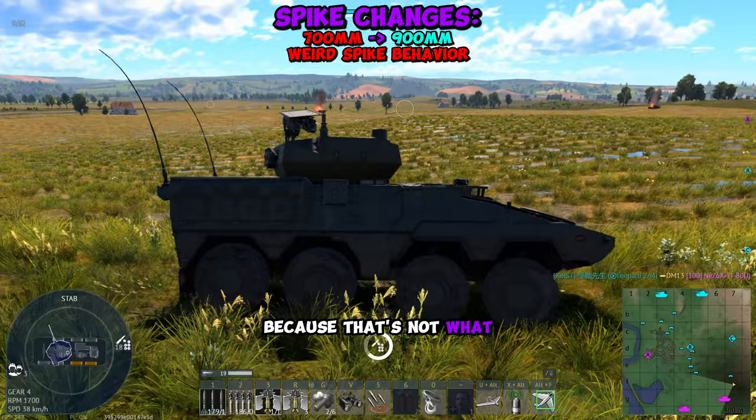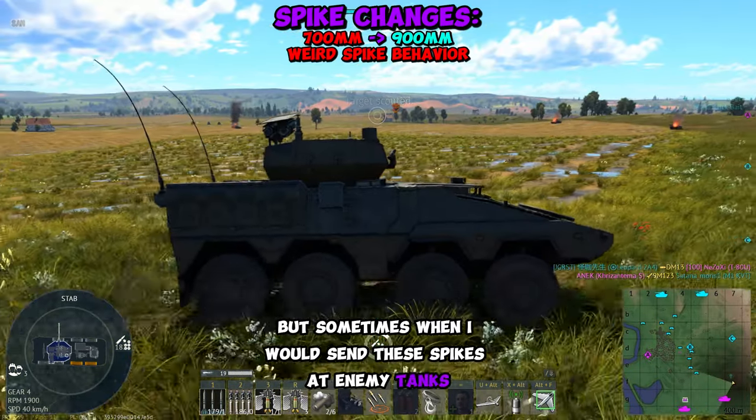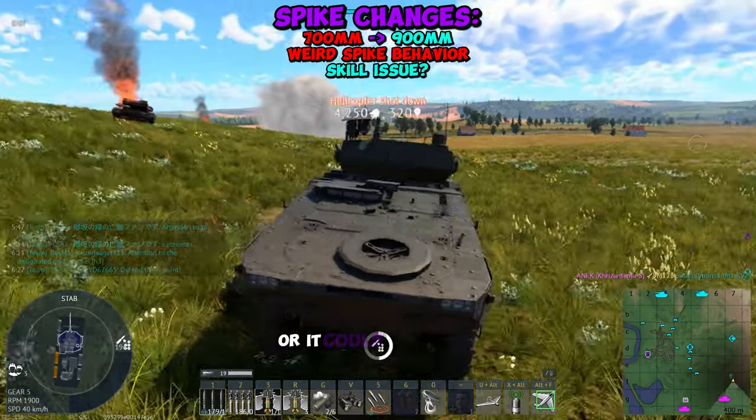Sometimes when I would send these Spikes at enemy tanks, they would go for the 50 cal instead of the turret for some reason, and it's extremely weird. Or it could just be a skill issue.